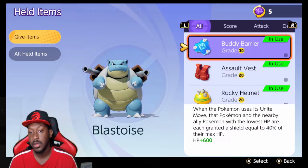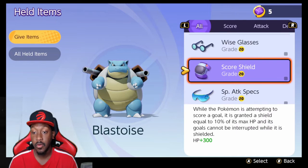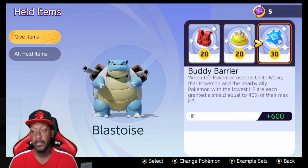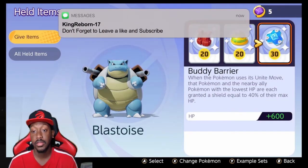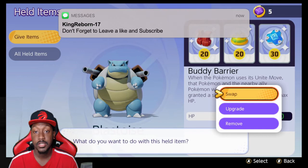You already saw how his passive gives him more damage when he's lower in health, so Muscle Band plays into that. Buddy Barrier is great all around — at level 30 you get plus 600 HP plus 40, and it gives a shield to you and one ally, so in team fights it's very clutch. Another route is Score Shield, Focus Band, and Buddy Barrier.